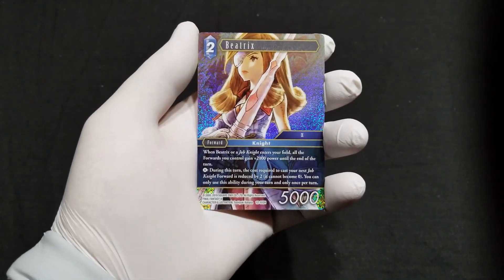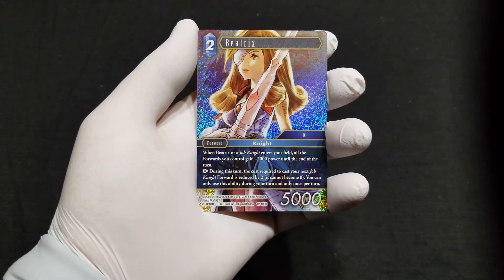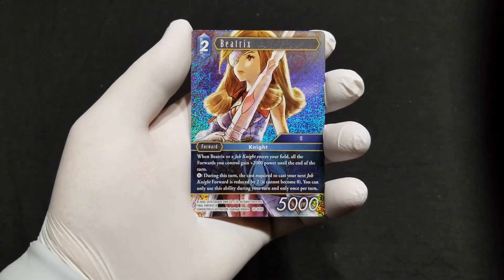And then our first pack — we pull the Beatrix Heroic foil.